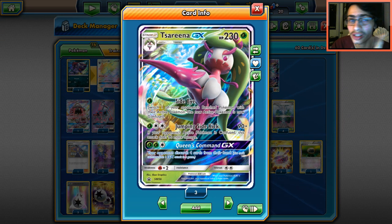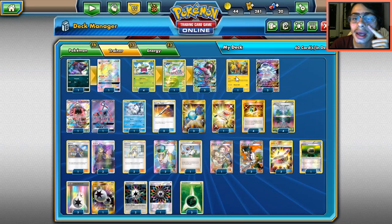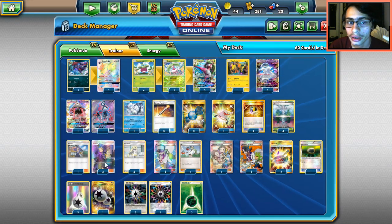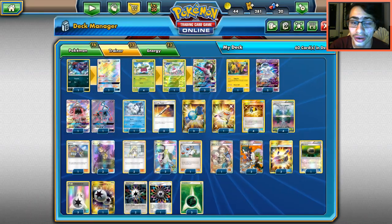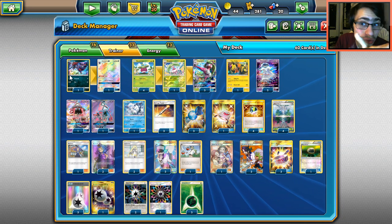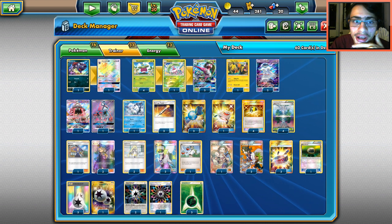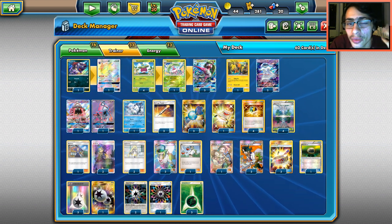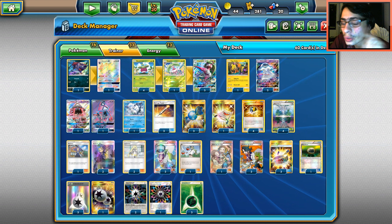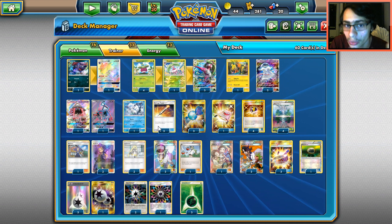I do want to look at Serena in expanded at some point, so if you guys want to see that, drop a comment and like on the video. The combo requires Damage Mover, Rainbow Energy, Ace Rola, Chaos Tower, and you need Nihilego in your hand — and we only play two. The bench will probably be a little full because it's a stage two deck. It's just too clunky in standard, but it's still a funny combo to try.